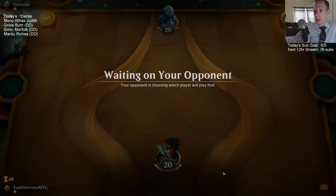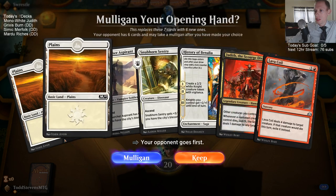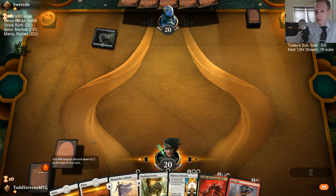Can we win a game on the draw when they have their sideboard configuration? This hand is rough. It would be fine to keep if these just cost three white and two white, but we have to draw one of our red sources to turn on either of these, and then draw red and black to turn on Judith. I'm going to keep this, but it can certainly go awry. I don't think our deck mulligans too well — low-land aggro decks, taking out cards is pretty tough.